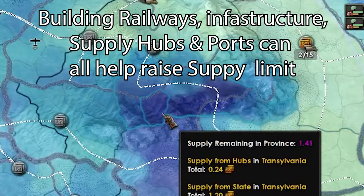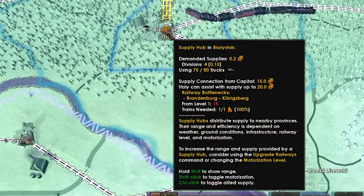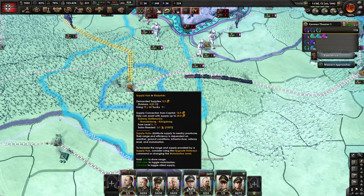You'll also notice in this mode you have little trains going everywhere and railways. They also connect to supply hubs, and this is what's actually giving you your supply. They all connect back to your capital eventually.